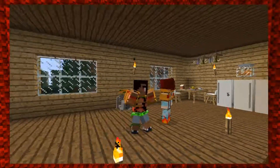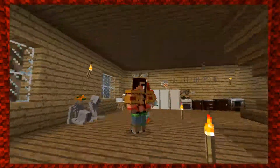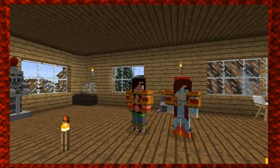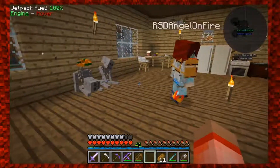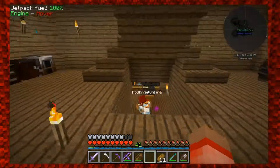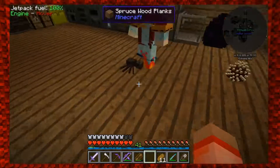Hey guys, welcome back to another episode of Simple Life 2 with Krista and Hayley. We're back picking up a little bit after we left off. We went and punched the big metal guy that shot fire, and we killed a dragon as well — a big fiery dragon that shot fire and had bad breath.